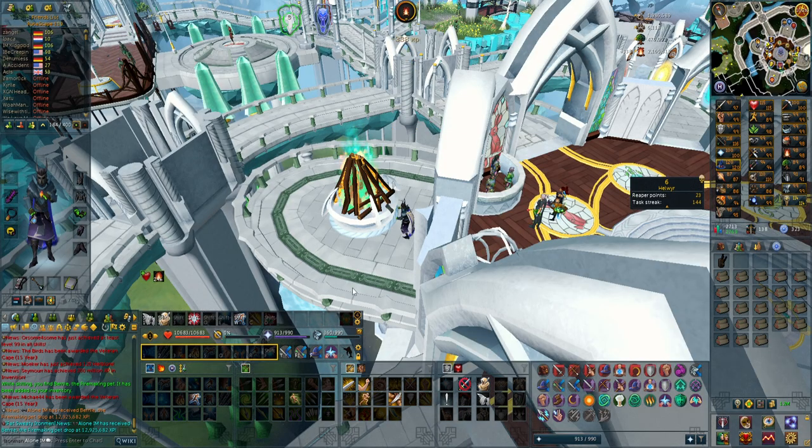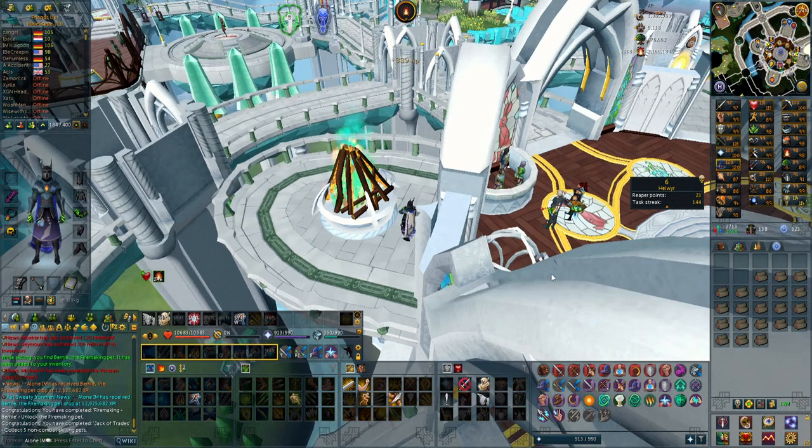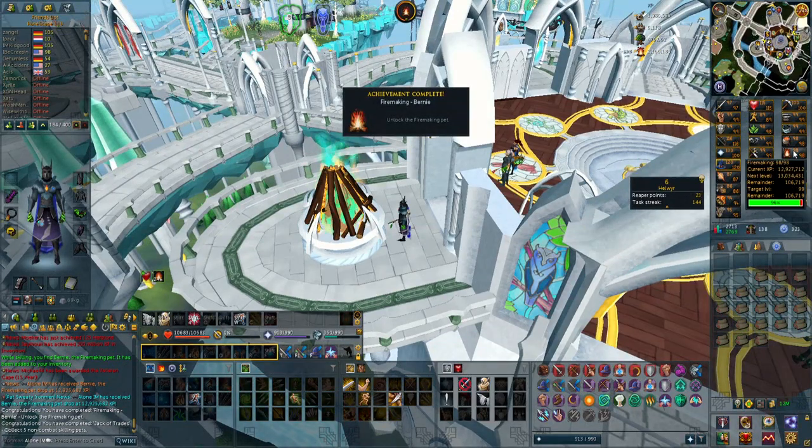Honestly, I feel like I'm getting so many pets in the past days. I got the Ambipet, the Attack Pet, and now I also got the Fire Making Pet, Bernie. I'm actually 98 Fire Making, as you can see, and I'm only 100,000 experience off. So I'm very close to getting that 99.